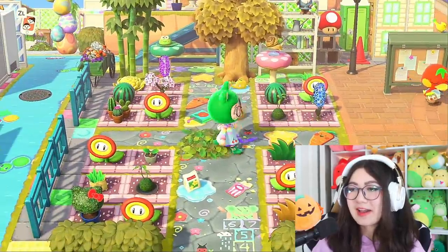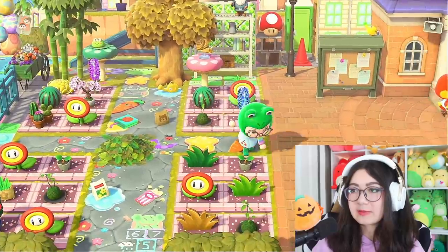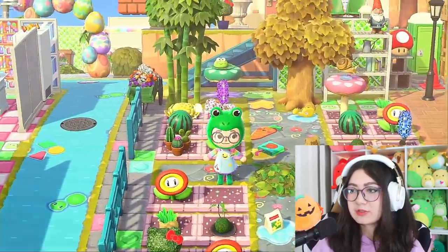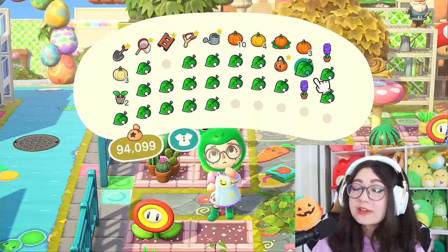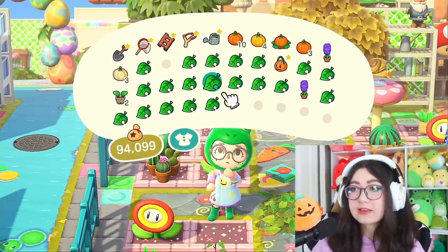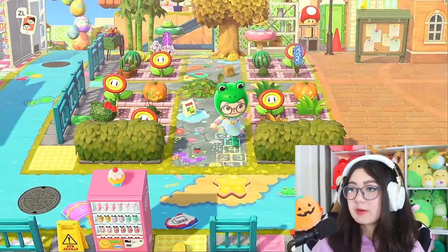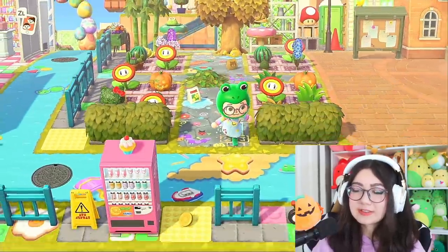I'm gonna go ahead and stick some pumpkins and a little regular spooky lantern — maybe two in here. We can replace some of these dropped items because Isabelle keeps yelling at me for my dropped items, and she brought me back down to three stars even though I had literally gotten four stars. I'm just a little salty about it. There we go — some cute little Halloween additions. It looks a little symmetrical but it's fine.